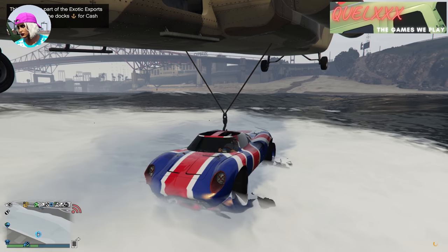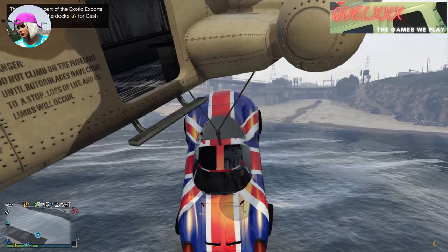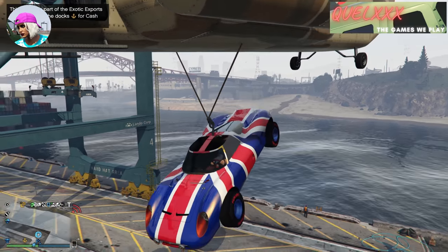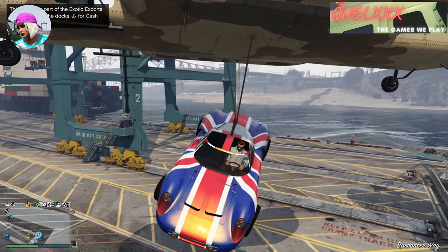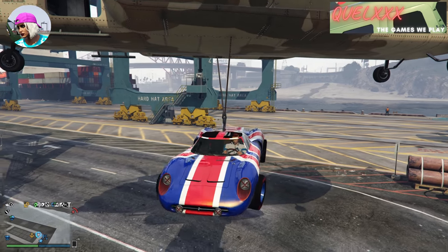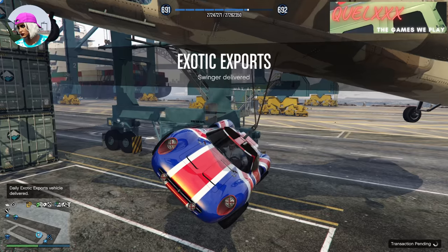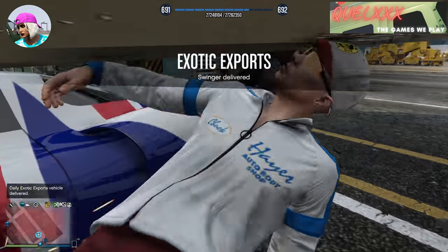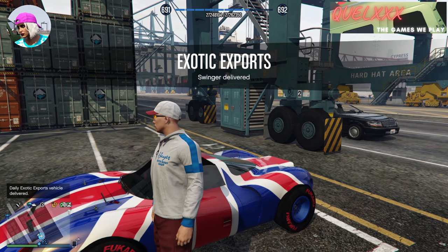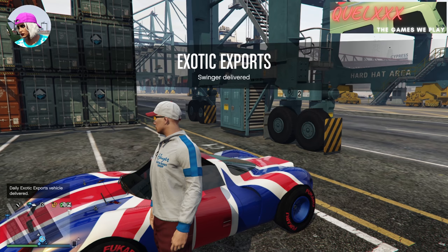Once your car is destroyed while you are still in it, a message appears on the top left telling you that this is a car on the exotic exports list and that you should go to the docks to submit it for cash and RP. This can only happen when your car is picked up by a Cargo Bob. If you drive the car into water yourself, or if someone destroys the car while you're in it, the game will automatically kick you out and you cannot bring it to the submission point.